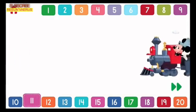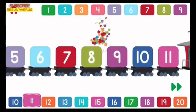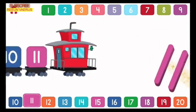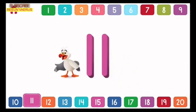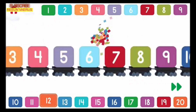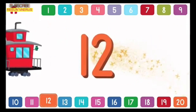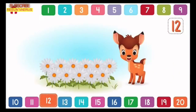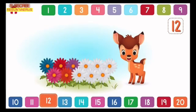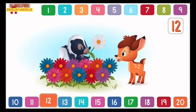Let's count to 11! 1, 2, 3, 4, 5, 6, 7, 8, 9, 10, 11! Let's count to 12! 1, 2, 3, 4, 5, 6, 7, 8, 9, 10, 11, 12! How will Bambi count 12 flowers? 1, 2, 3, 4, 5, 6, 7, 8, 9, 10, 11, 12! Now that's flower power! You counted all 12!